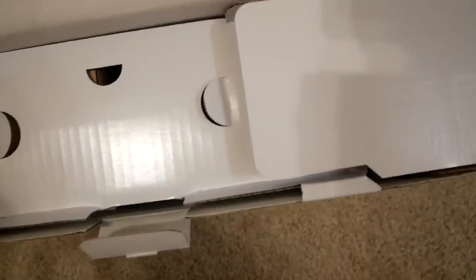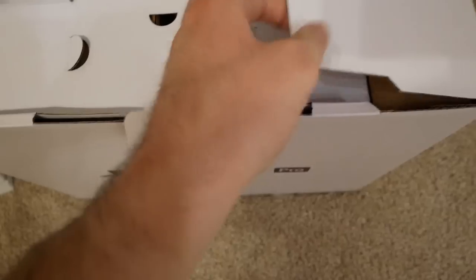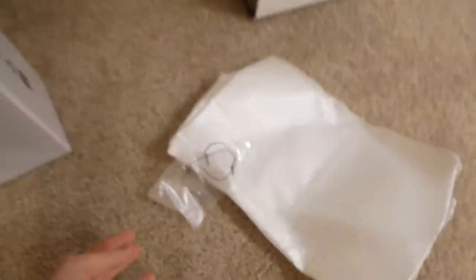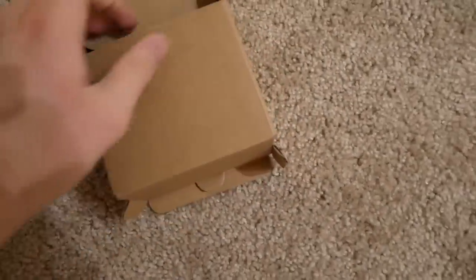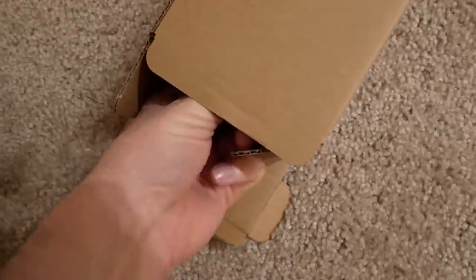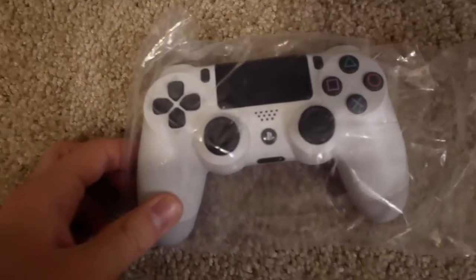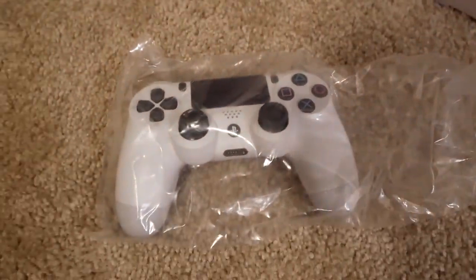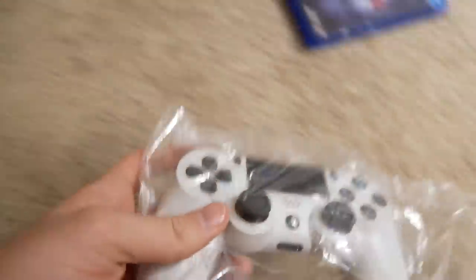Let me take it out and see what's in the box. I think I might still have some random accessories in here. When you'd originally open this there was a manual and stuff, obviously not there anymore. Here's where my console would have been — and wait, are you serious? I have a brand new white controller that I never took out of the box! This video just got real. I completely forgot I had a second white PS4 controller.